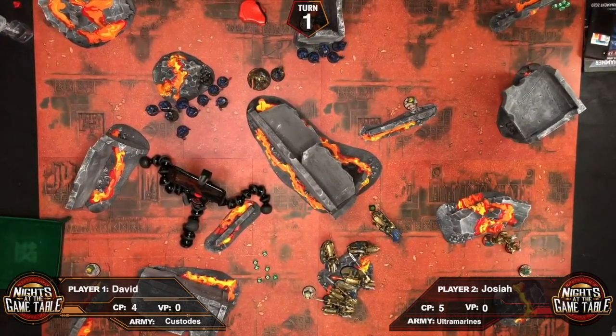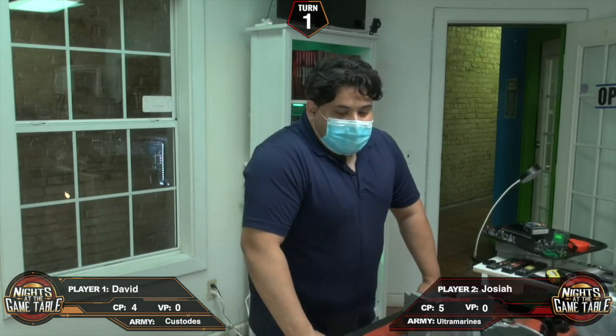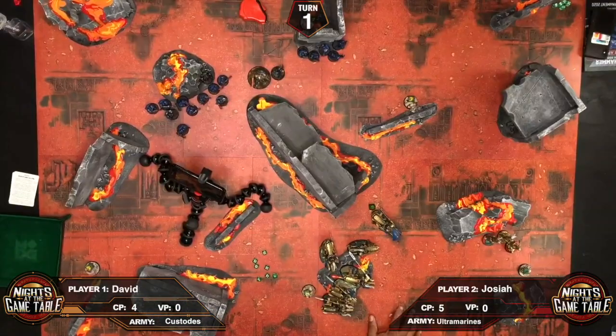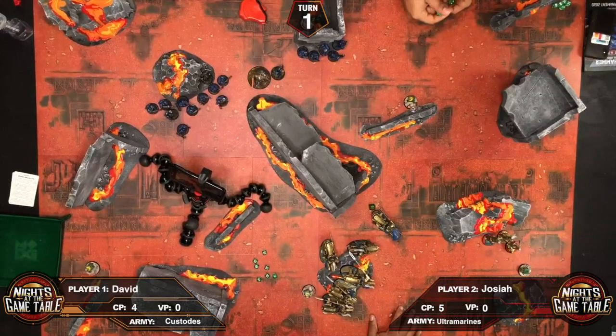In the psychic phase, the Librarian attempts to cast Null Zone, but fails. Since there's no AP involved it's not a big deal. The Librarian then attempts to enhance the sergeant — giving him plus one strength — which only applies to one model, not the whole unit.